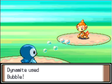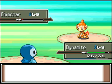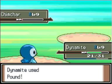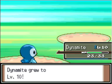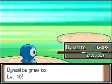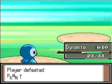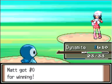Luckily, Dynamite already has Bubble. Ink should get good experience for this too. I'm glad I didn't switch into Starly — well, maybe I should have switched into Starly and then switched out. Yeah, I need to put Starly up front. Defeated Pokemon Trainer Dawn!